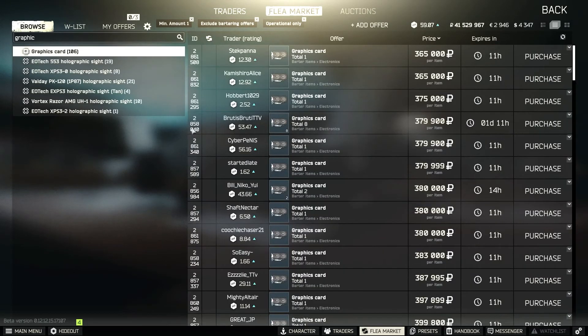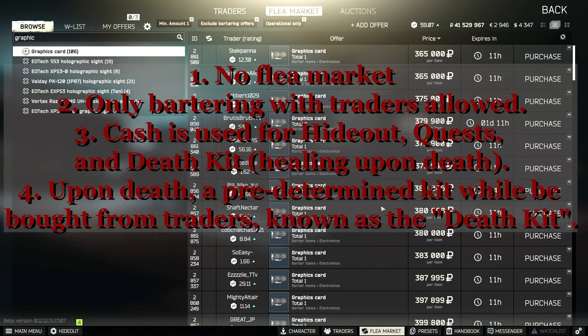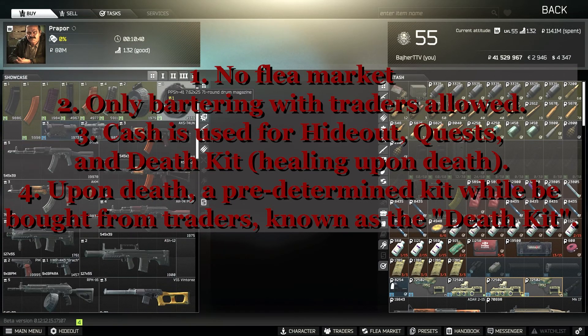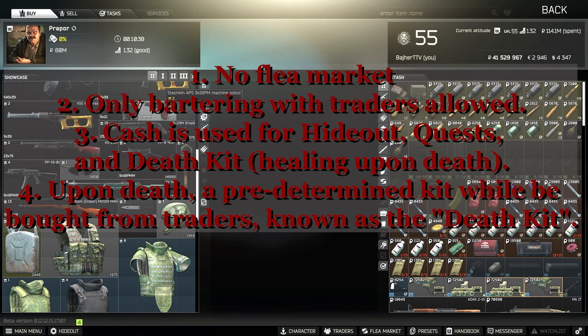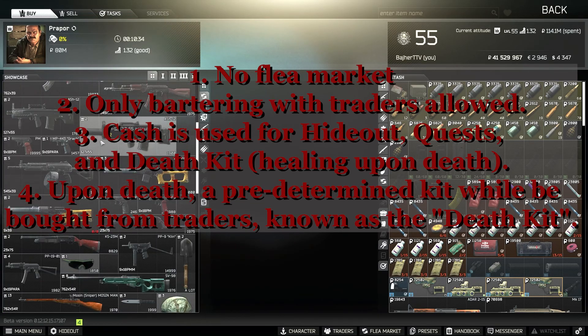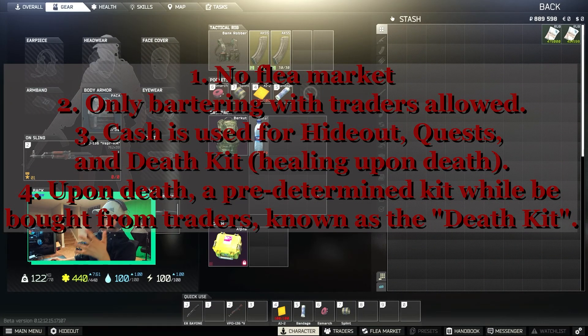The rules of the Nomad Challenge are simple. Number one: no flea market. Number two: we're only bartering with the traders. Number three: cash is used for hideout quests, the death kit, and healing upon death from Therapist.